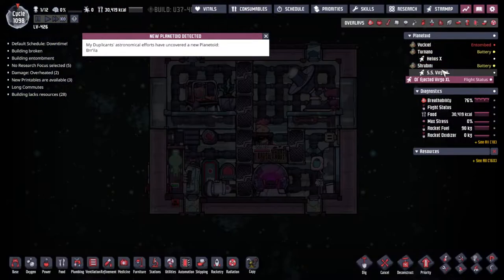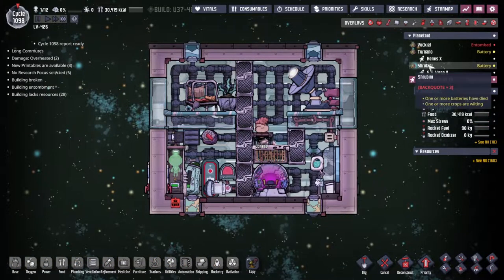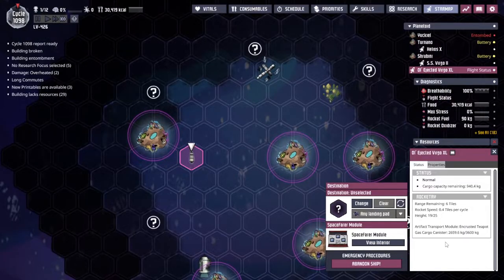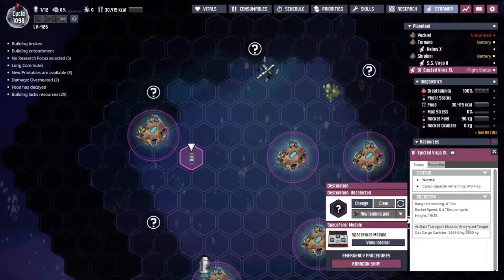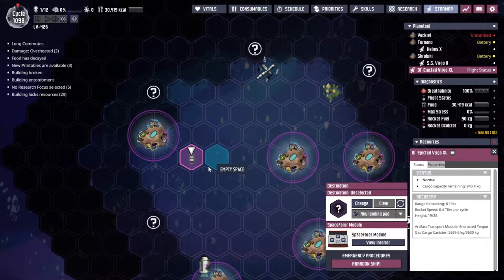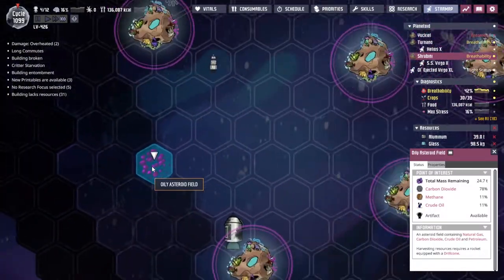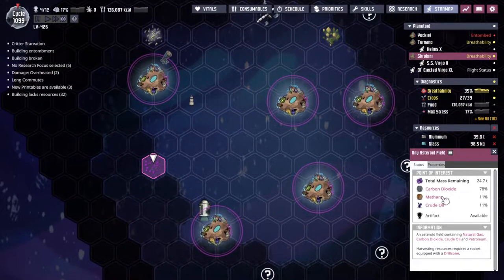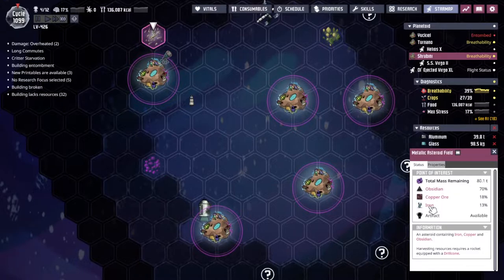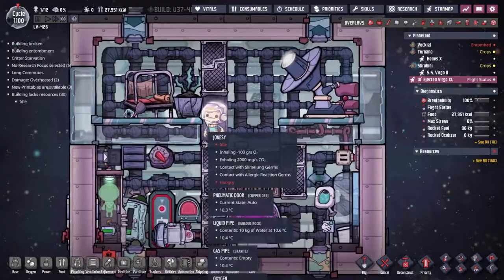We got a thing! Is it going to show us where it is? Ah, here we go - artifact transport module, encrusted teapot. Beautiful. A new metallic asteroid field - beautiful. I remember seeing this oily asteroid field - crude oil coming in, also solid methane, and liquid iron on the metallic asteroid field up by our new guy here. Well, Jonesy's kind of just standing around not doing anything - yes, we've uncovered all of the star map we can get here. We could try and fly on but I don't think that's what I'm going to do. Let's head back to our launch point.